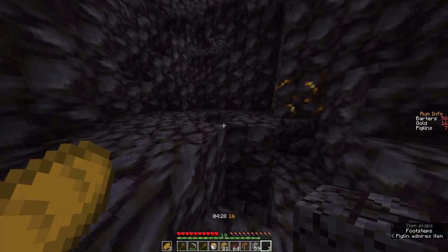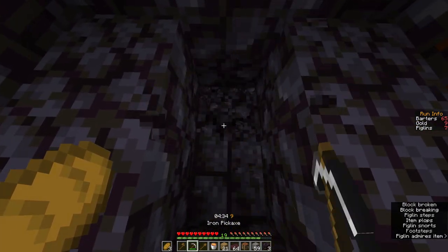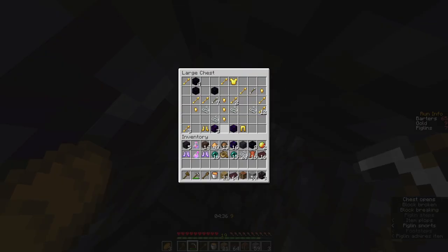While the piglins are trading, you can get this double chest next to this hole in the ground — break two blocks, stand in this hole, and get this chest.